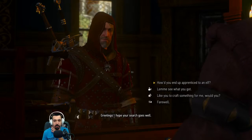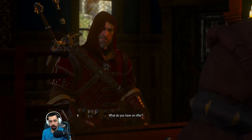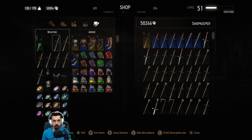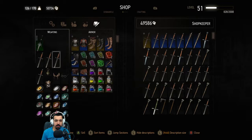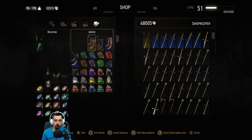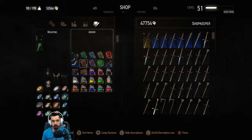Been to this shop many times. What do you have on offer? Let's go ahead and sell all of this. Finally, we're at 50,000 crowns! During this playthrough we've gotten close, but I've always spent it on crafting more Witcher gear, which I'll probably end up doing at some point when we wrap up Gwent, maybe.